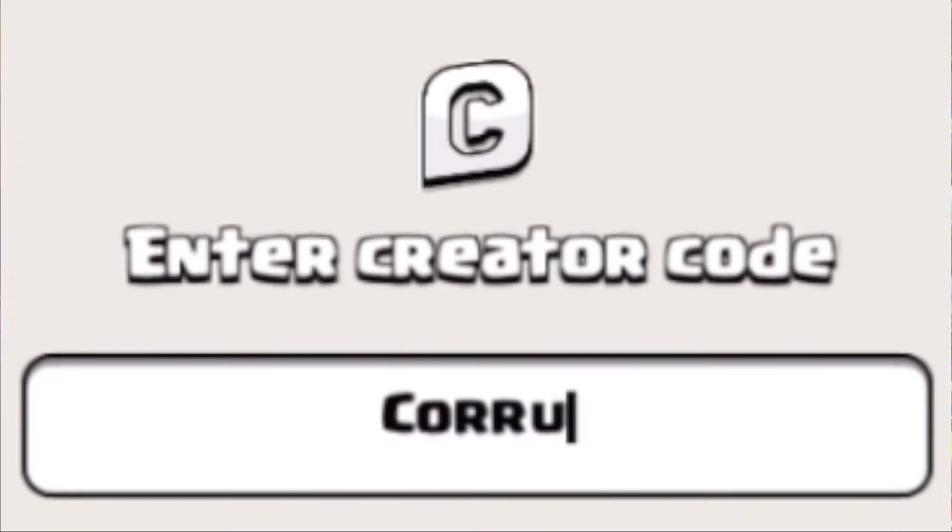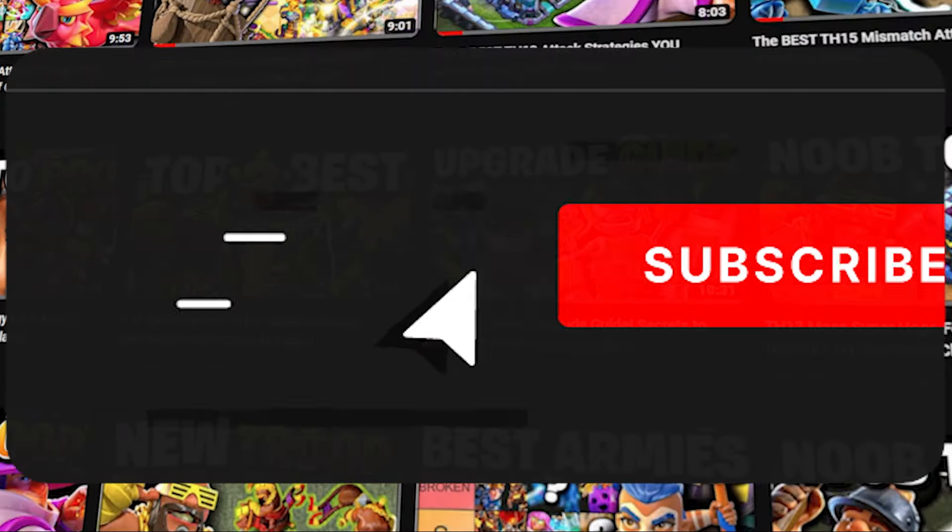Let's rank all 23 hero equipment from worst to best. This is going to cover everything that's changed from the Druid nerf to the Lavaloon Puppets edition. If you enjoy this video and want to see more, consider supporting me via my creator code and subscribing to the channel.